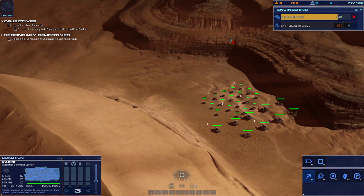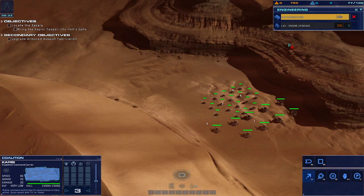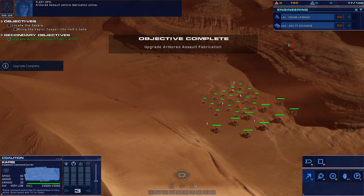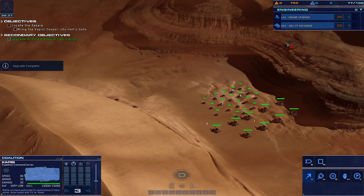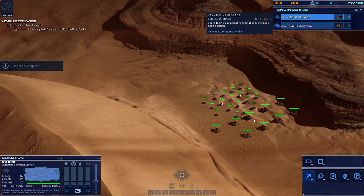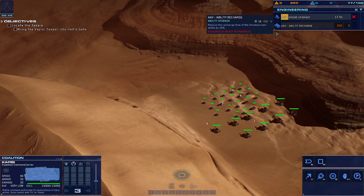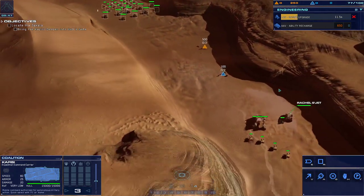Engineering, this is EC-266, requesting to speak with operator D-31, over. This is D-31, switch to tank 2. Armored assault vehicle fabrication online. What is it? Begin constructing armored assault vehicles as soon as possible. It's something to do with the rad levels of salvages and the crossing. Should we be worried? Nah, should be fine.